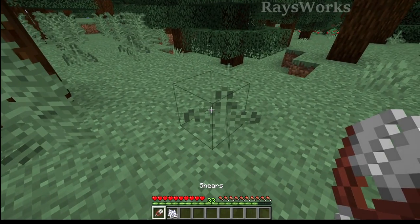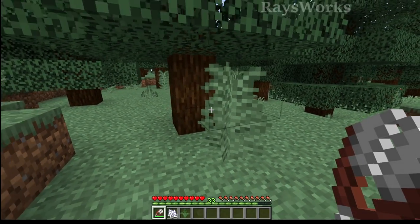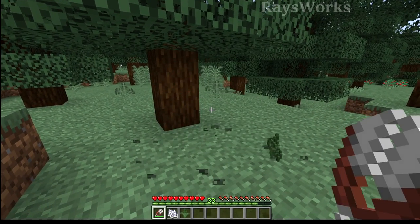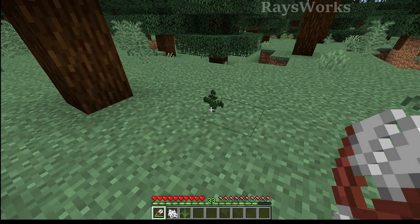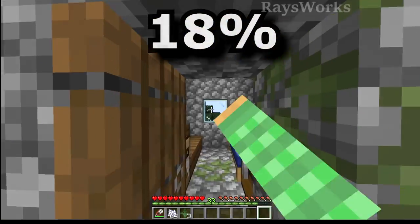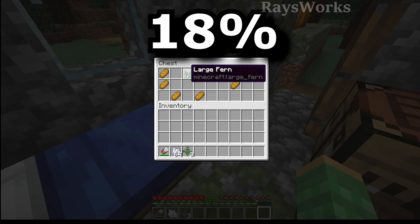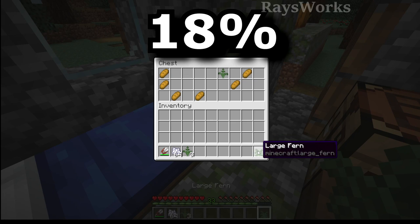You can use shears on the naturally generated ferns in order to get them as an item. You can also find the large ferns here in the taiga, but when you use shears on them, they're not going to drop the tall fern item — instead you'll get just two normal ferns. But you can have an 18% chance of actually finding the large fern item inside of a taiga village, and this is the only way you can actually obtain it as an item in survival.